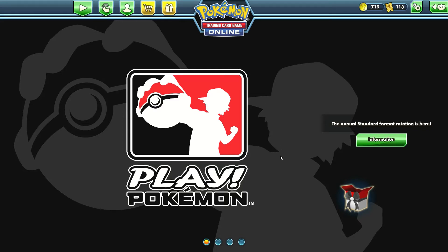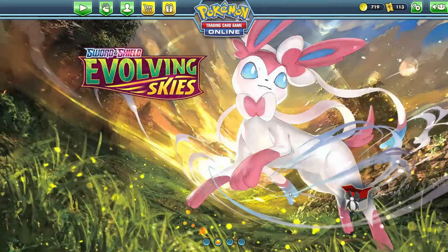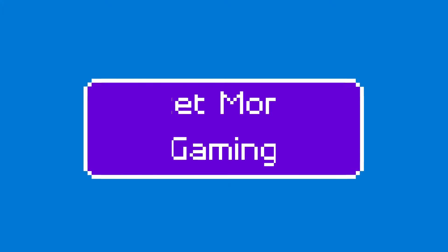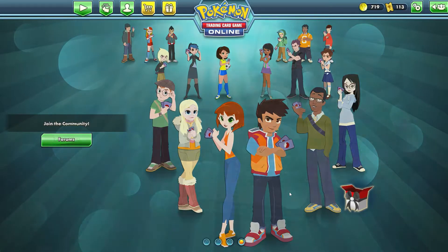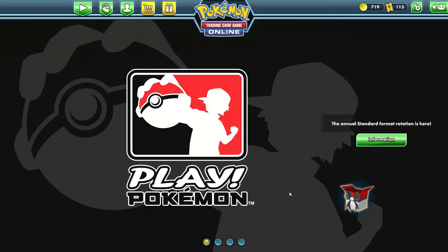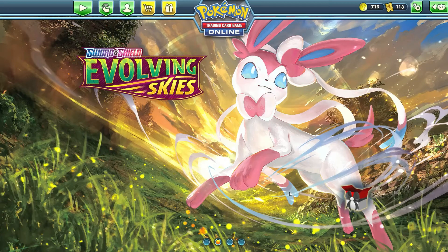The Inteleon Evolution line works great in any deck, but there's something special about it when it's paired with Zacian V. So that's today's deck breakdown - it's Zacian V plus the Inteleon Evolution line, especially that quick shooting Rapid Strike Inteleon from Chilling Reign. Let's take a look at the deck to get a better understanding of this concept.